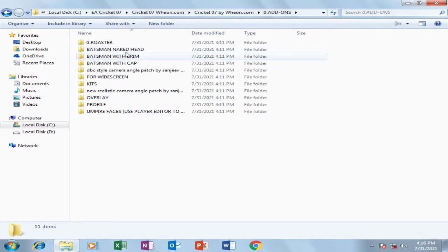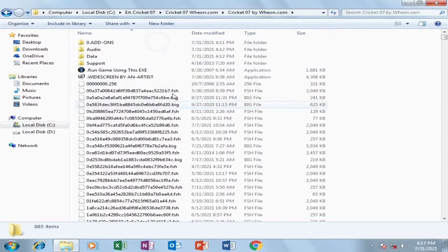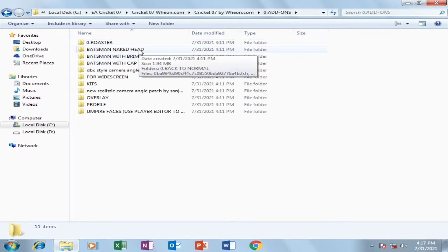Go back to the add-ons folder. Here you'll see three folders: 'Batsman with Naked Head,' 'Batsman with Brim,' and 'Batsman with Cap' — this is basically your batsman's appearance. If you want your batsman to appear without any helmet or cap like MS Dhoni, go for 'Batsman with Naked Head.' If you want him to wear a hat, go with 'Batsman with Brim.' For a classic cap, go to 'Batsman with Cap.' Open the chosen folder, copy all the files except the 'Back to Normal' folder, go back to your EA Cricket 7 file location, and paste all these files there — click Yes when asked to copy and replace.